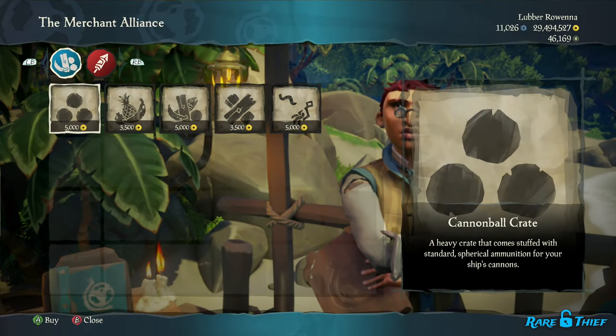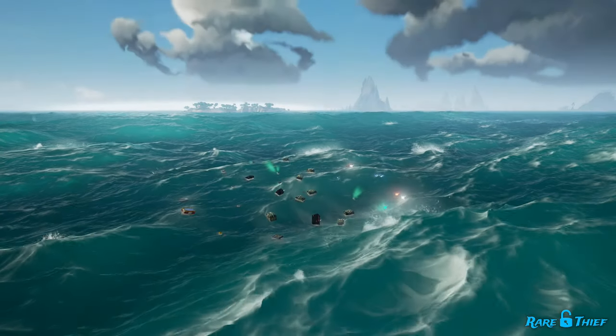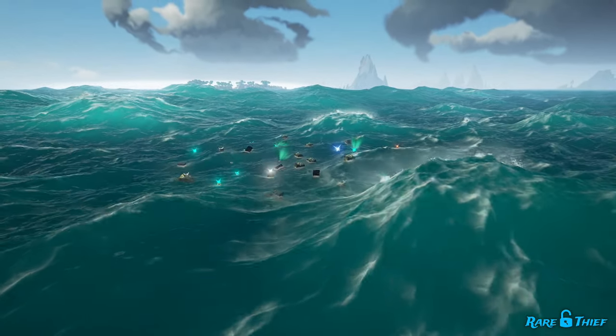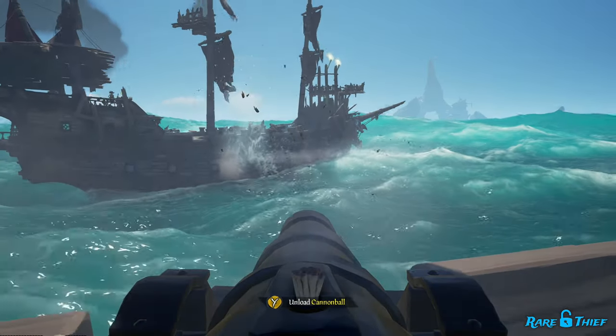No matter what ship you use, you'll still want to stock up on plenty of cannonballs and wooden planks before taking on the Fleet of Fortune. Once the skeleton captain sinks, a pile of treasure including the Chest of Fortune will float to the surface. If you lose track of where the skeleton captain sank, look for a flock of seagulls circling above the treasure.